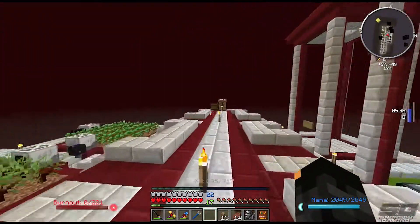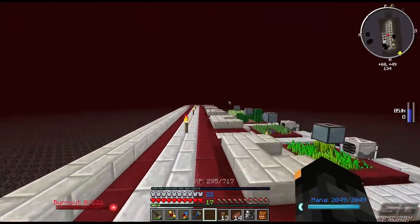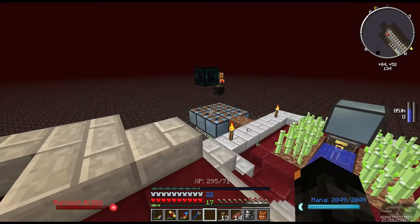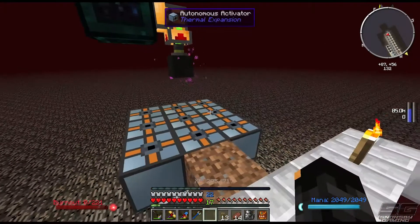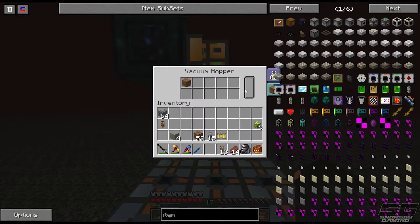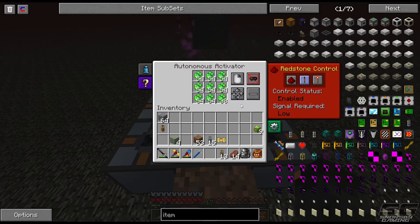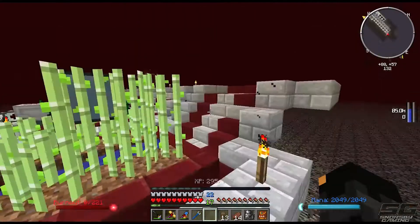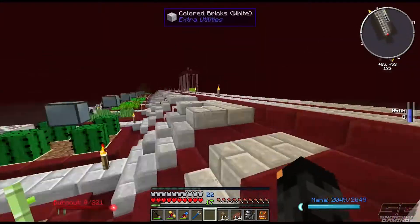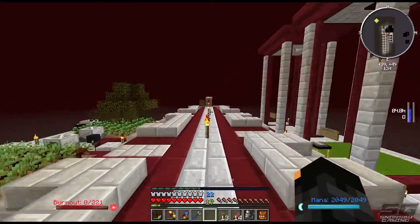We might get an ender chest hooked up at some stage over here so that we can automatically just throw the XP berries in and it'll do its thing. But if I stand too close you'll see that the levels go onto my own level bar. Well, that seems to be working exactly how we want it. So I'm glad that's the case — except now we just want to fill all of them up. So I'm going to go grab a whole heap of these berries, chuck them in and figure out what we're going to do next.